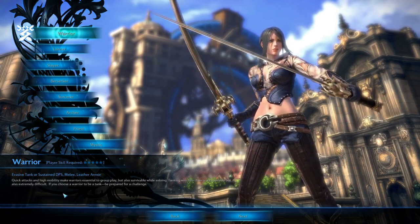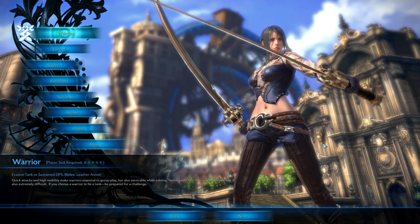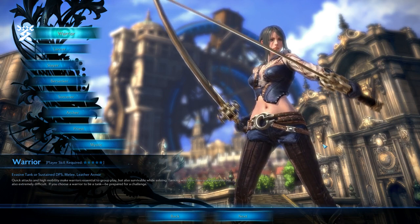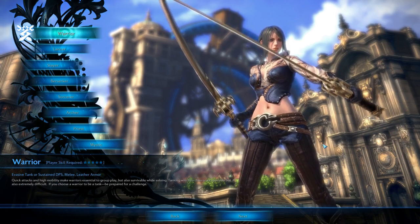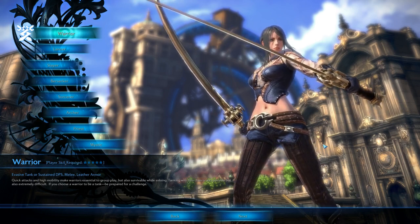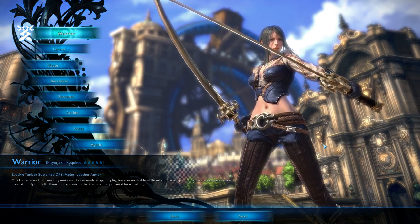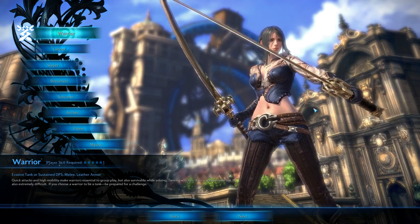First up is the Warrior. They are an evasive tank or sustained DPS melee class, and they wear leather armour, which is contrary to other games. Quick attacks and high mobility make warriors essential to group play, but also survivable while soloing. Tanking with this class is very possible, but also extremely difficult — if you choose a warrior to be a tank, be prepared for a challenge.